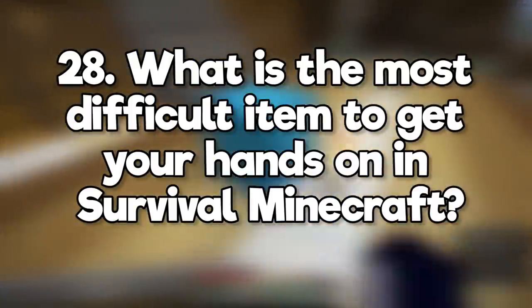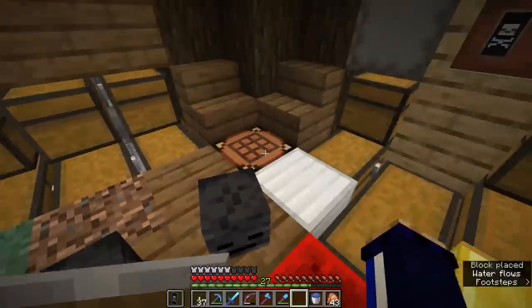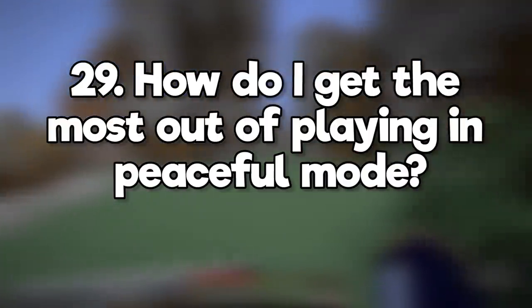What is the most difficult item to get your hands on in survival Minecraft? Probably a beacon. It requires you to get three wither skeleton skulls plus the soul sand, defeat the wither, and also have glass and obsidian for the recipe. Plus, if you're on Bedrock edition, the fight sucks. How do I get the most out of playing in peaceful mode? Do lots of villager trading for resources. Raid dungeons and generated structures if you want mob drops.